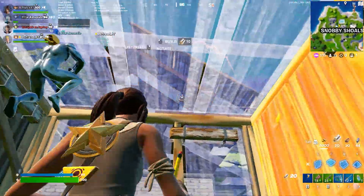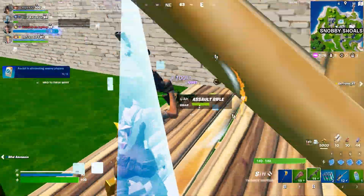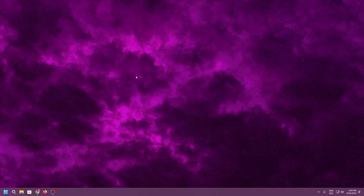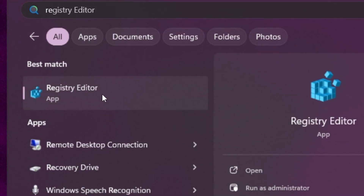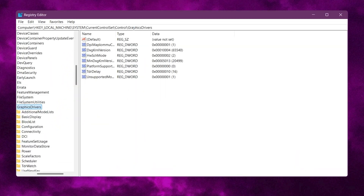In the very first step, we are going to optimize our Windows registry settings. That will optimize our GPU performance and also optimize our network settings. For that, you need to go to your Windows search, search for registry, and open up Registry Editor as administrator.